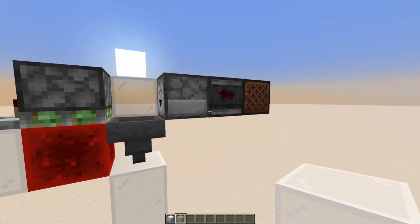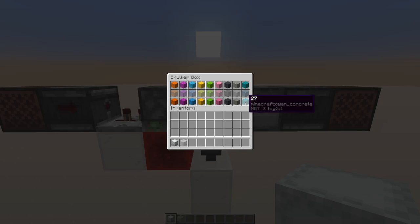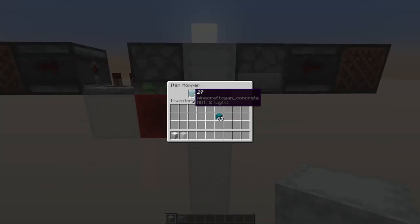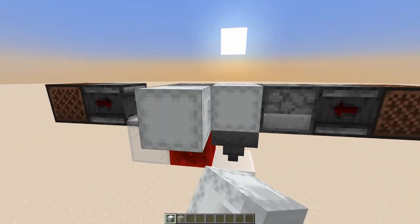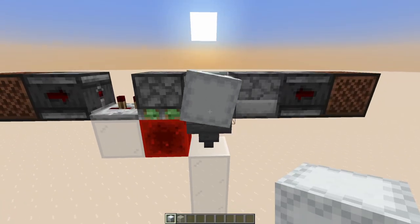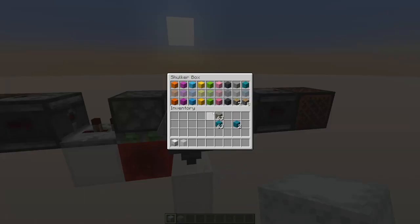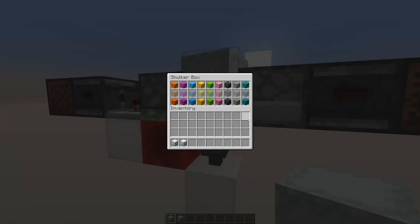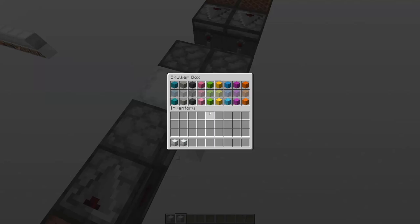So drafting up a quick concept for the backfilling operation, we want to place down our prepared shulker box in here. Then we want to take specifically the item from the last slot and put it into an item filter. Then we need to remove that item and start filling up this slot like so. Then we need to transition to the next item, filter that out of the shulker box, and we can fill up the next slot. So I'm just thinking — if we want to make sure that we provide this filter with the reverse order, we could probably create another shulker box with the items specifically in the reverse order like so.